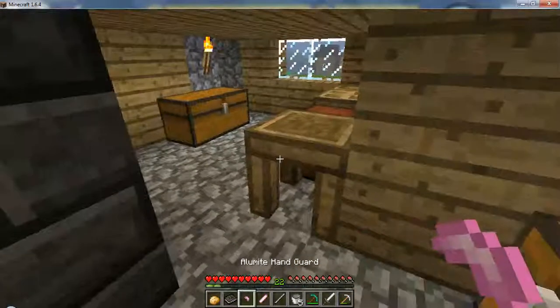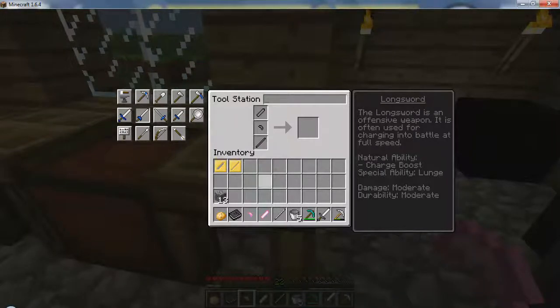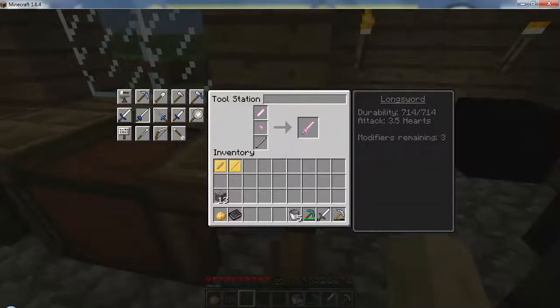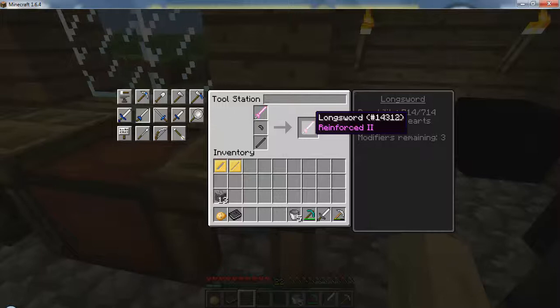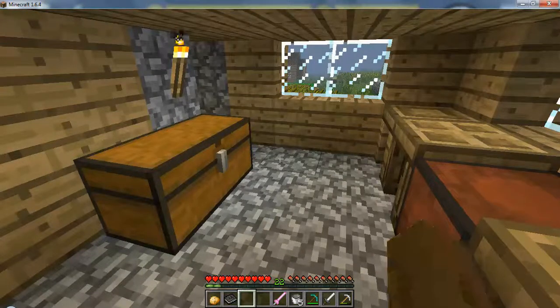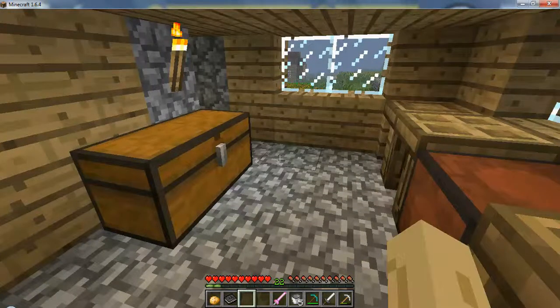There we go, guys — now we build it. It says 3.5 hearts, modifiers. You know what, I do know something. Guys, I will be right back — this is gonna be chump, but this is like every one of my other videos. You guys will know exactly what happened when I get back.